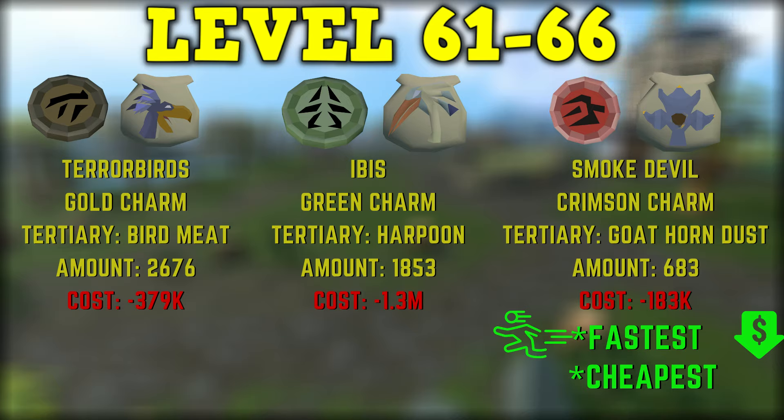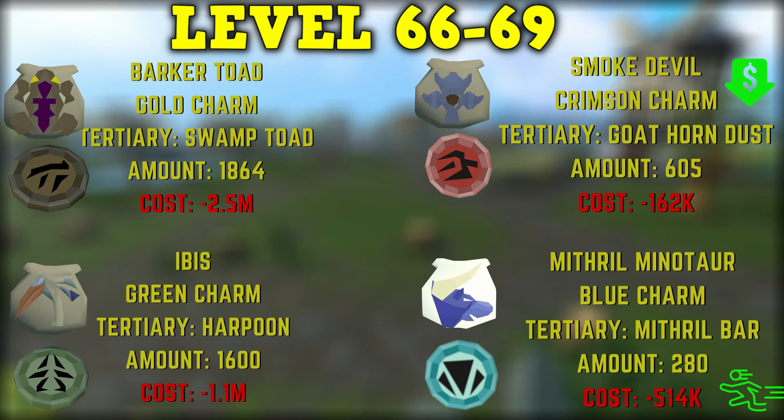We are now at the point in the level 60s where gold charms really aren't worth using if you care about your XP per hour, though I will continue showing gold charm methods all the way to 99. From level 66 to 69, you can make barker toad pouches with gold charms — 1,864 pouches costing 2.5 million GP — ibis pouches with green charms taking 1,600 pouches costing 1.1 mil, smoke devils with crimson charms at 605 pouches costing only 162k, or now you can start using blue charms and make mithril minotaurs taking 280 pouches costing 514k. Minotaurs are by far the fastest method while smoke devils remain the cheapest.